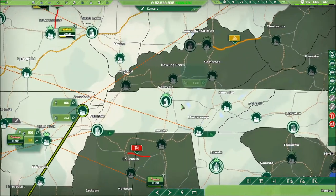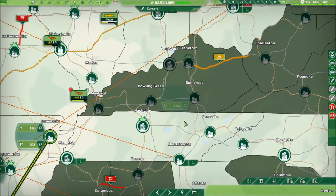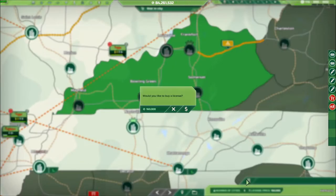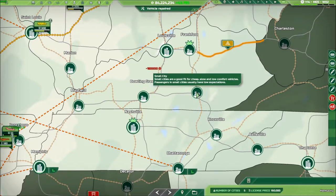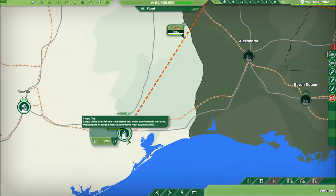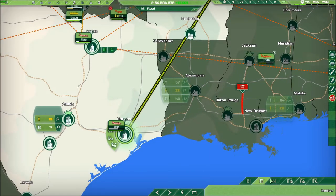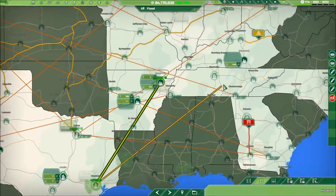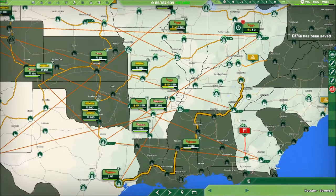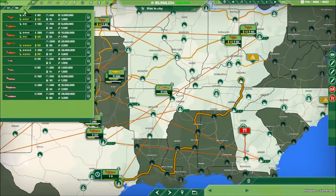I was hoping that was going to be Nashville — it is not, it is Somerset. Wow, that's a huge demand. Somerset, what do you have? Do we have railroad down here in Houston? Yeah, we do. Somerset — 1,469. Yes! All right, so that's okay. I'm fine with railroads. I've learned my lesson. The game's not going to give me what I want all the time.